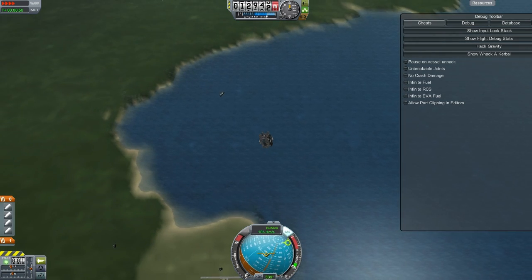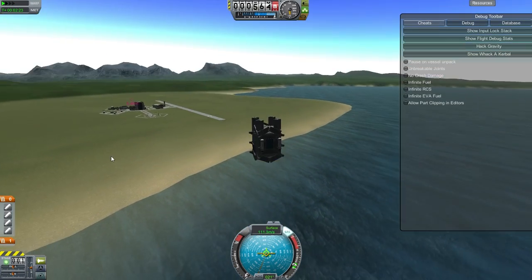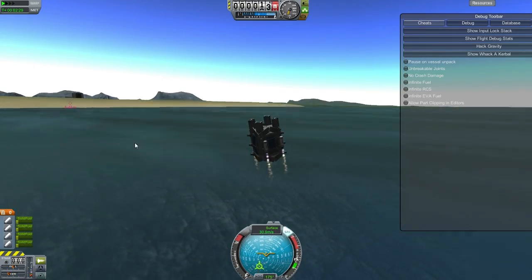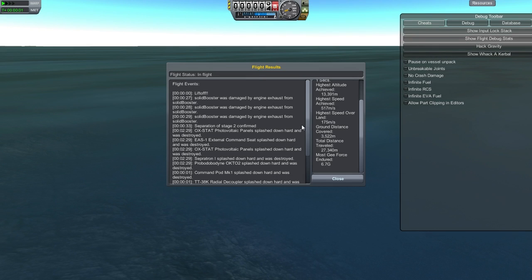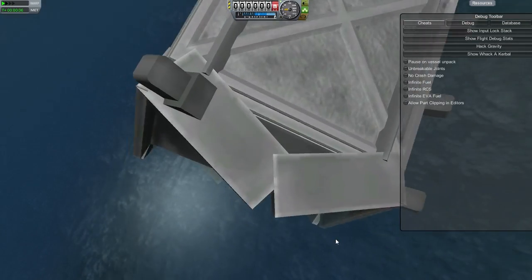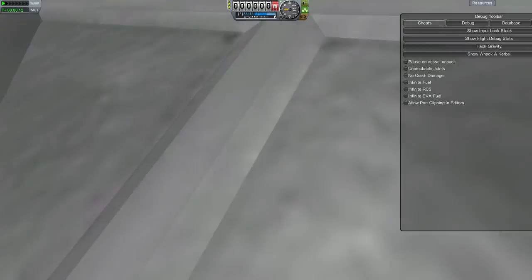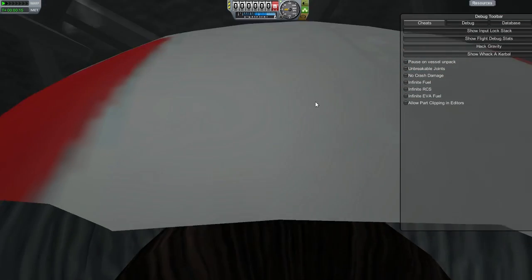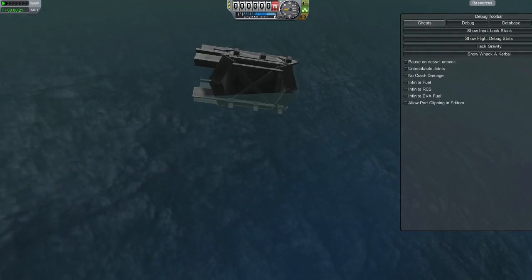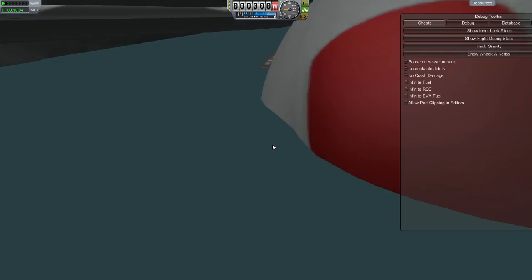I was time warping in the game - that's what happened there. This is again testing out the separatrons, though I didn't time it that well. Let's see what's inside: the Kerbal did get out of the seat - in fact there is no seat, the seat just smashed and disintegrated. The Kerbal is stuck there and I just can't get him out.